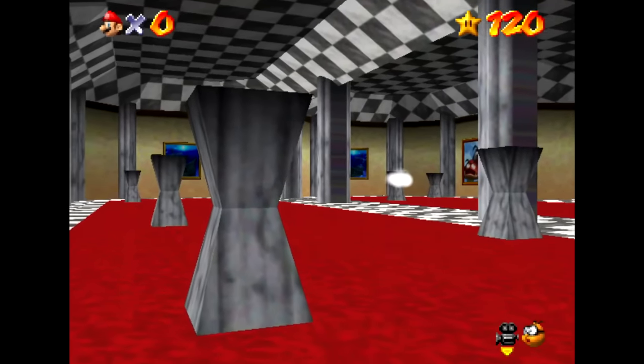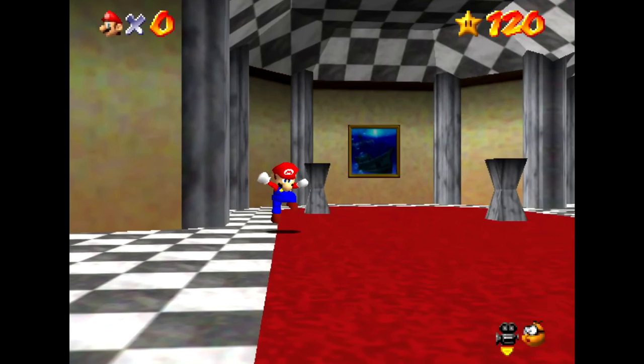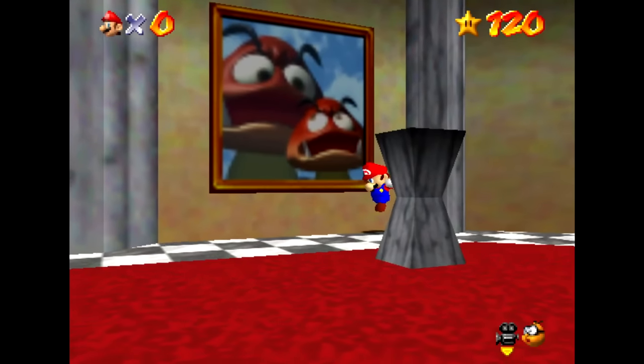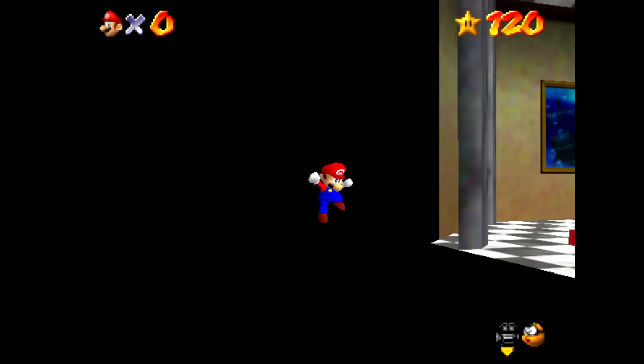We bonk and then we start getting pushed back, floating along. I was wondering how far back Mario would fly — would he keep flying back forever? He flies through walls and then suddenly, this happened.